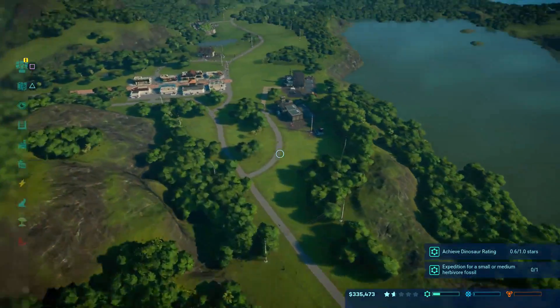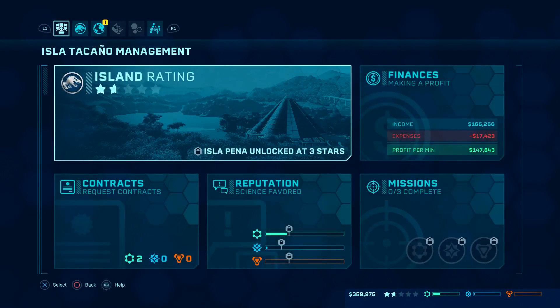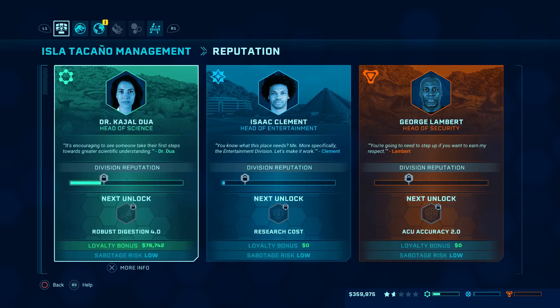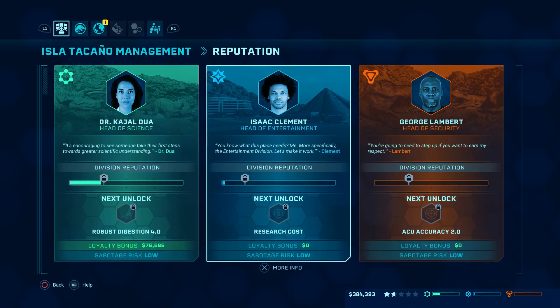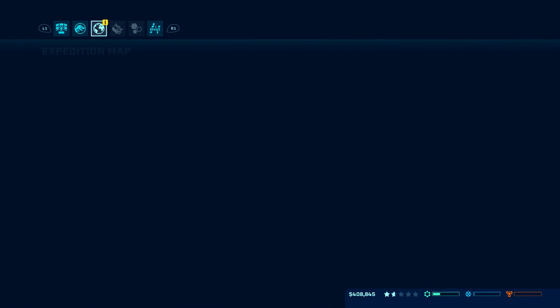Whoopsie — the next thing we've got to buy is the bigger power station. Let's take a look really quickly — we're going to get robust indigestion to 4.0, that's our next task. I think the research costs are going to help us next, so that when we are learning other dinosaurs it will be very beneficial. But once again, thank you guys for watching.